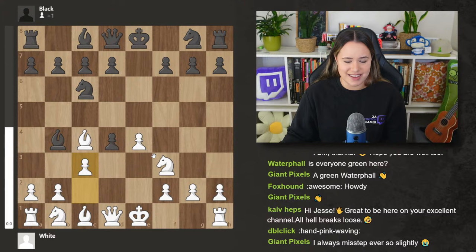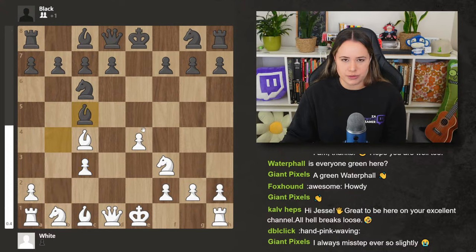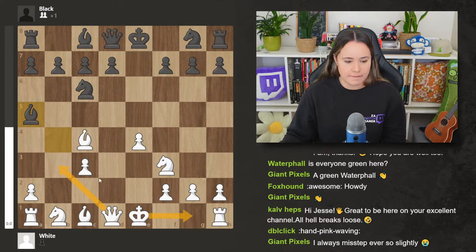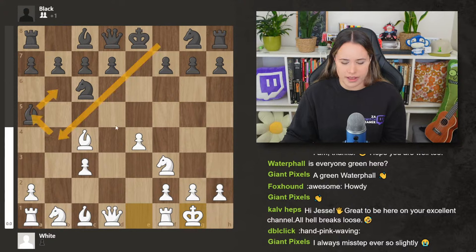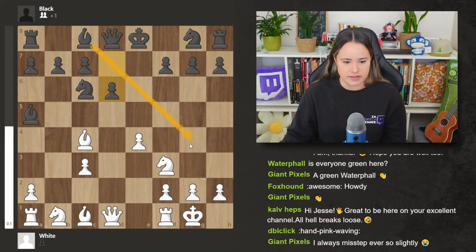To bishop b4 check, I say just play c3. A lot of these lines lead to a material imbalance, so you have to be ready to lose a pawn or two in order to get a good attack. We know bishop c5 is really bad because of our bishop takes f7 ideas. So bishop a5 has to be played. Now there are two moves you can play: queen to b3 or castles. I like both — both are developing. Castling usually means you can attack sooner. After bishop b6, which is normal, if they don't want to move the bishop a third time, maybe they play d6, trying to get the bishop to g4 to pin something. Now you play queen b3 attacking this pawn.